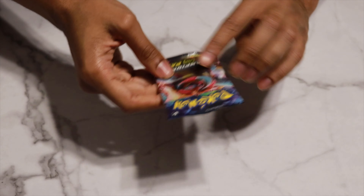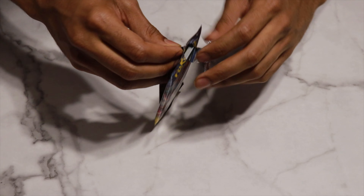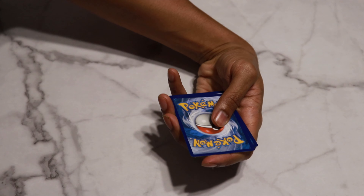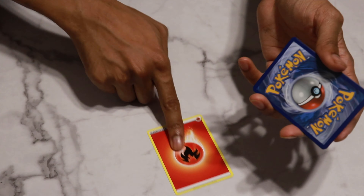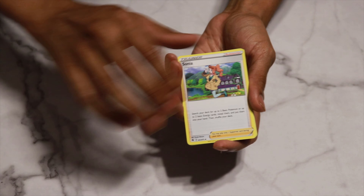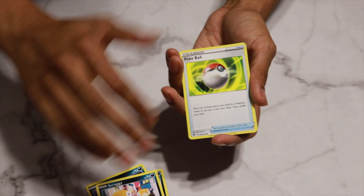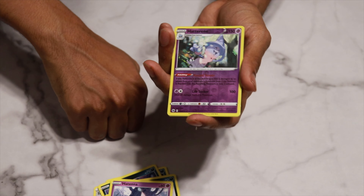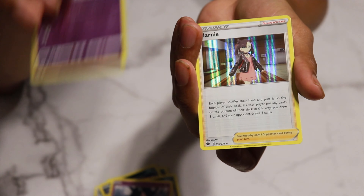One final pack to open — hit that like button for good luck. We have the Dreadnaw on the pack art; that'd be a cool card to get, the Dreadnaw V-Max — I wouldn't be mad at that. Scented Scorch and Champ seem to be the most common holographics; I haven't seen people pull Marnie as much as I have. We have Fire Energy — maybe that means there's a Charizard in here! We have Sonya, Sharpedo, Arbok, Purloin — first Purloin we've gotten — Scraggy, Pokeball. Hatenna reverse holo, very cool. And behind that... another Marnie.